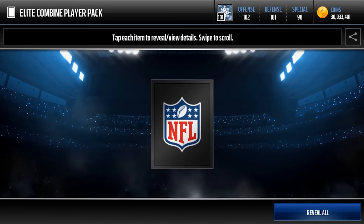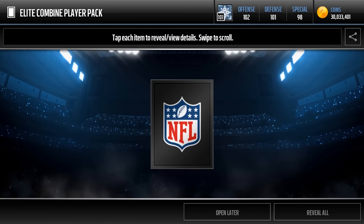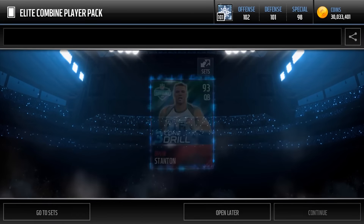If you guys haven't watched my blind opening, make sure to go watch, but here we go guys, we're just gonna open them. At the end of this, we're gonna see how many of the warrior sets we can do, hopefully we can complete a lot of them. The warrior sets require 6 elites of different types — there's broad jump, vertical jump, 3 cone drill, 40 yard dash, and more. Oh, Michael Johnson right there!